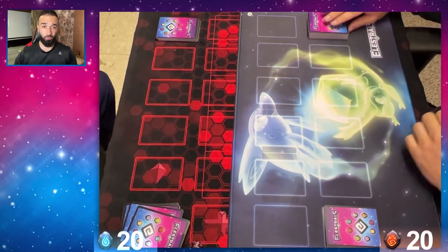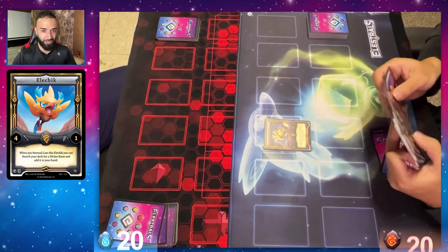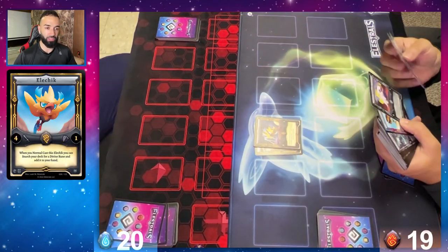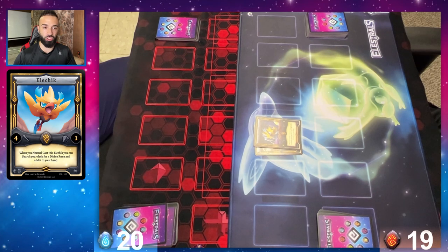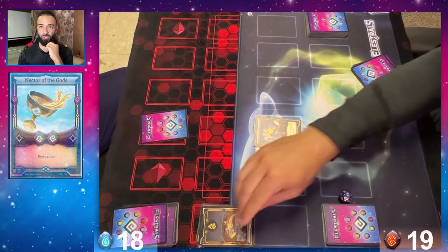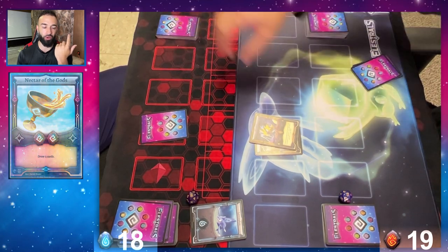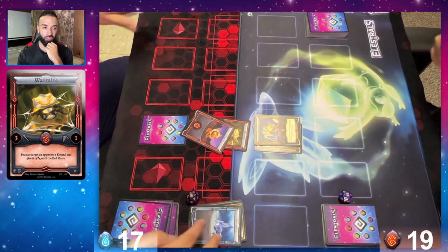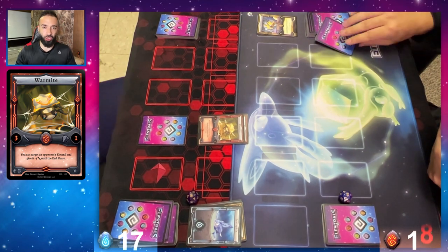Now it's time for the duel — me versus my brother with our drafted decks, not starter decks. I'm going first with Eletric. When I cast an Eletric, I can search my deck for a one-wind-spirit Elestero, so I search for Hydrake to get into my combo: Hydrake into Twindra into Pentara. However, I do not want to normal enchant my Hydrake yet. My brother activates Nectar of the Gods, which is one of the best cards in the game — essentially a Pot of Greed — but with an enchantment cost of two.